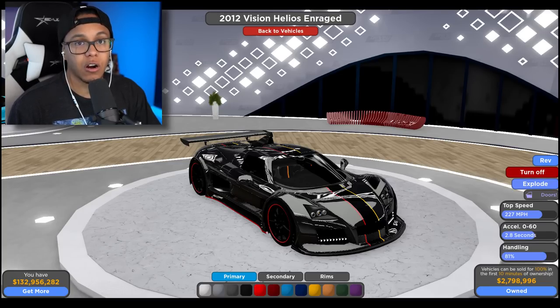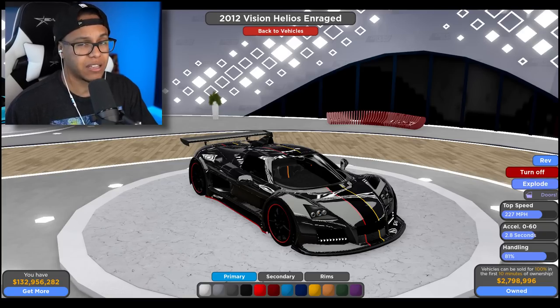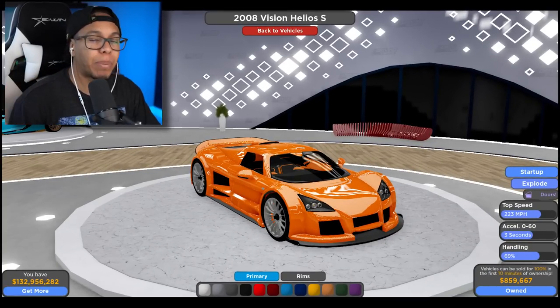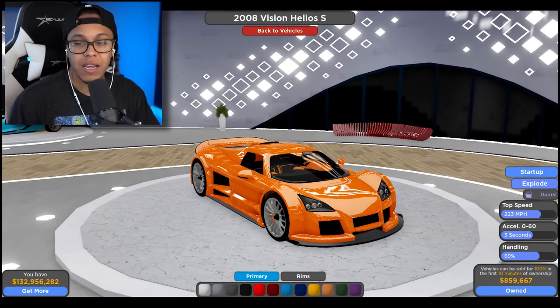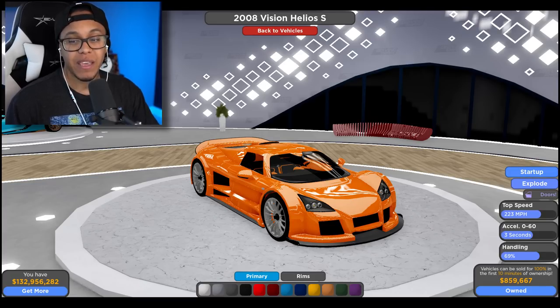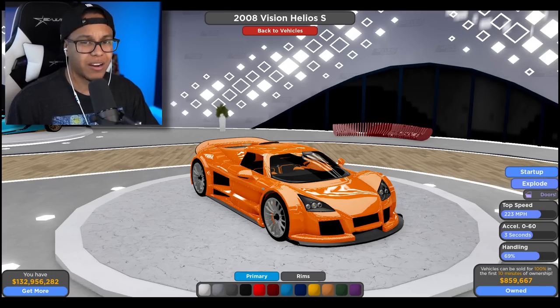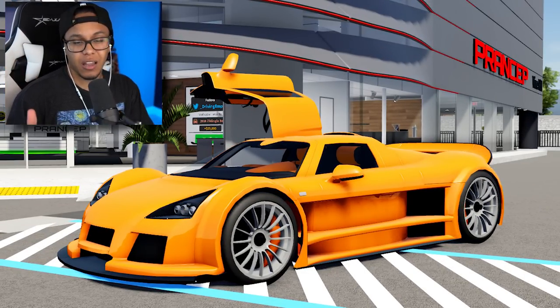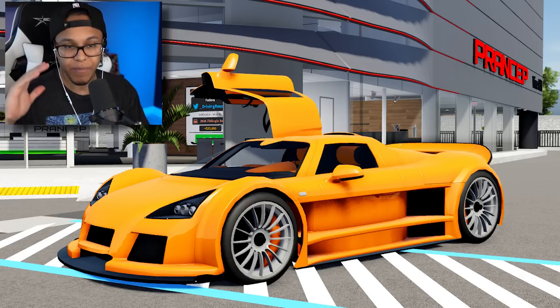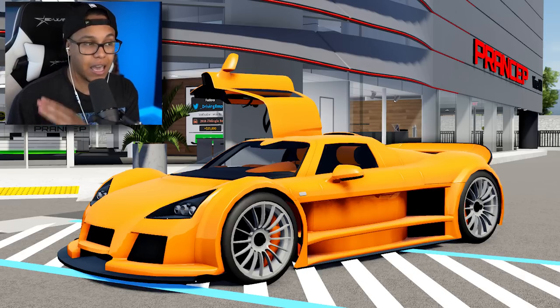I don't know what the price is on this car, and I'm not a hundred percent sure if this car is going to be limited or just a normal shop car. Moving on, we got the Gumpert Apollo S. Look at how beautiful this is. I do have a price point on this, but I don't know if it's accurate. Handling 69%, 0 to 63 seconds, top speed 223 miles per hour, and it comes in right under a million dollars. Both the Gumpert Apollo S and the Gumpert Apollo Enraged are coming to the game.